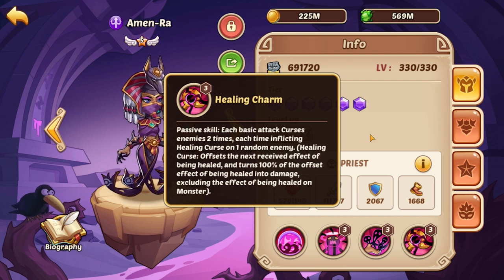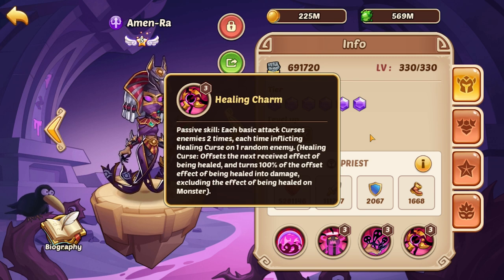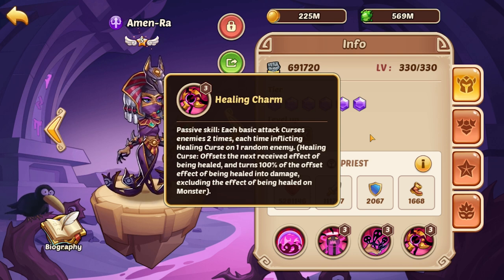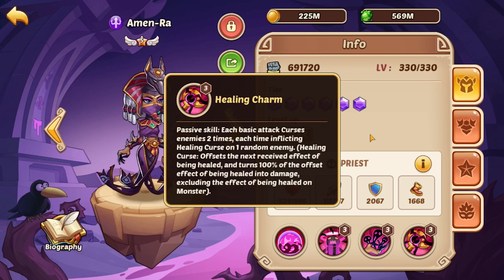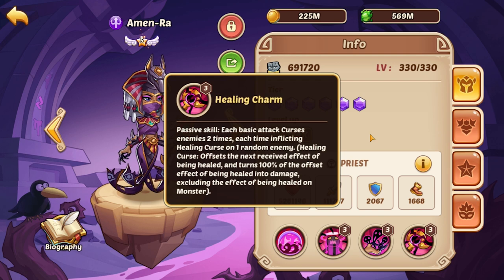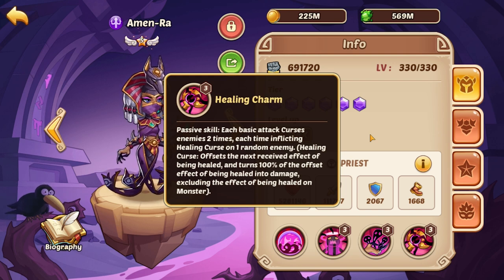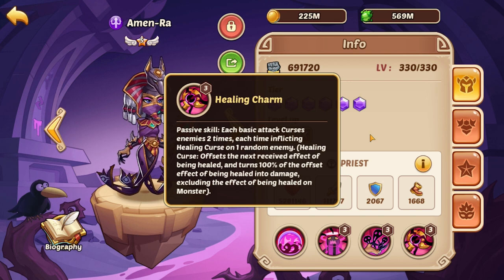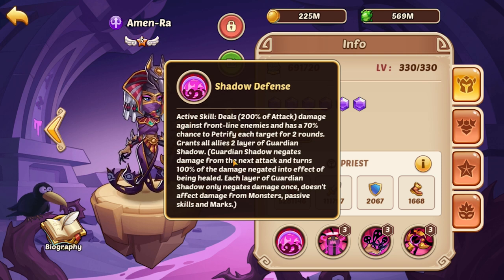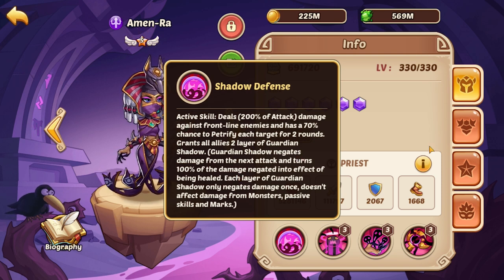The healing curse offsets the next healing received by the target and converts 100% of that heal into a direct damage attack. It doesn't affect monster healing so Phoenix and Deer are fine, but anything that would normally heal — like an Aida or a Valkyrie — Amun-Ra is a perfect counter to. So those are all the skills; the biggest reason you're building Amun-Ra is the guardian shadow layers to mitigate damage, convert it to healing, and also the petrify.